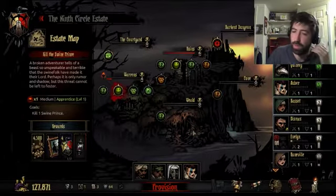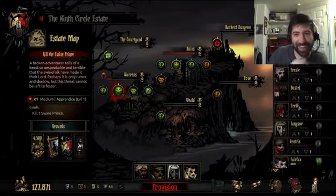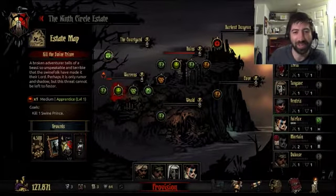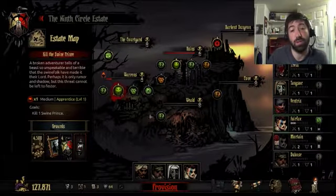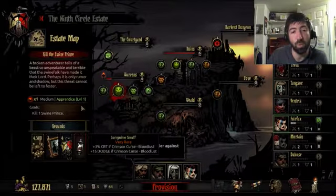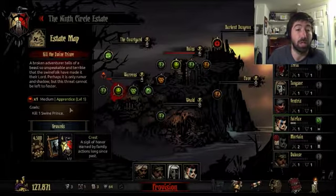So we have a lot of bleed people, so it's like I don't ever go to the Ruins or Cove. Not enough Crusaders. We're gonna go tackle the Swine Prince. It's a medium dungeon, apprentice level. We will unlock the Sanguine Snuff, which is apparently a good item if you have the Crimson Curse Bloodlust. It gives extra crit chance and dodge.